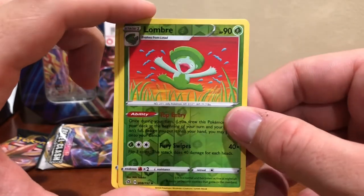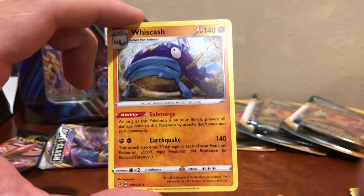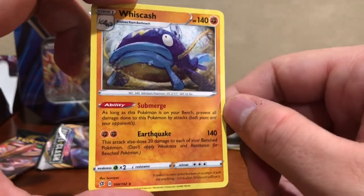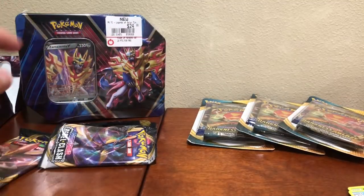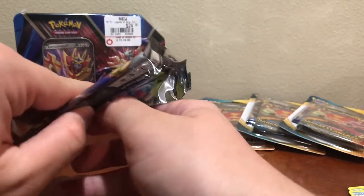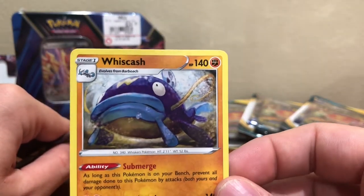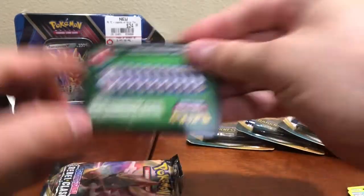Applin, Hatenna, Lombre is our reverse holo, and then a Whiscash — that's going to go well in the starter deck we just got. I'm not super keen on it but people might like Whiscash. I don't know if he's tired or scared — uncertain for sure. Let's see what this last pack has in store for us.